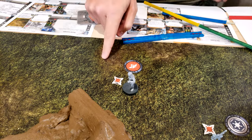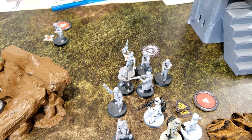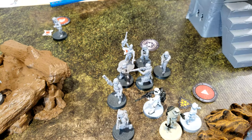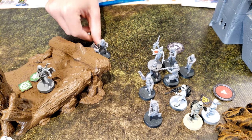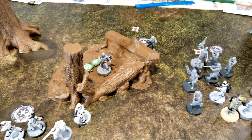Go with Veers. He's going to inspire one of the suppressions off, then he's going to move up to the tree over here and he's going to spotter Din, giving him a name. And I'm going to spotter IG-88, giving him a name.